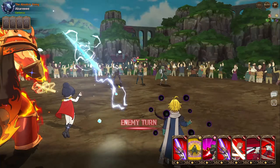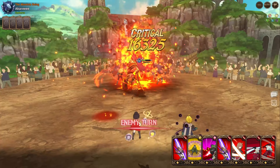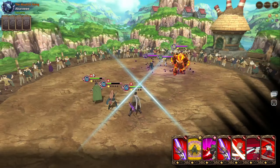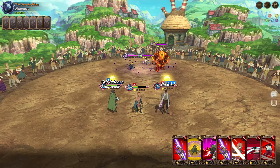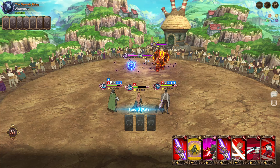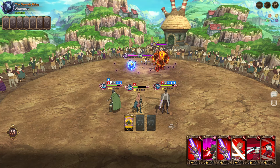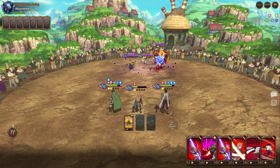We're facing a Meliodas and Eskenor — might be a bot, but it's actually a real player. I think we can kill the Meliodas if he doesn't have Tarmia Link — he does, so we'll go for the Eskenor instead.